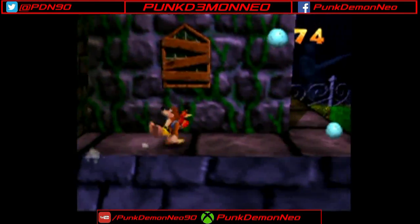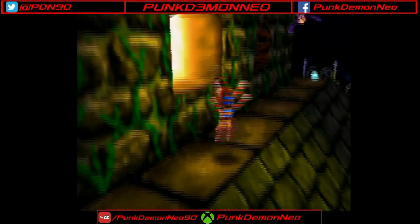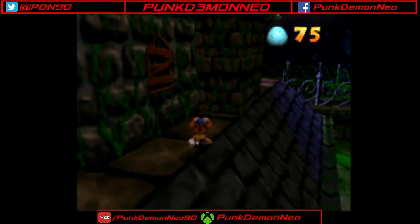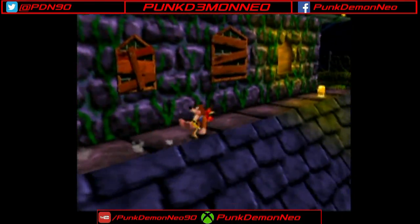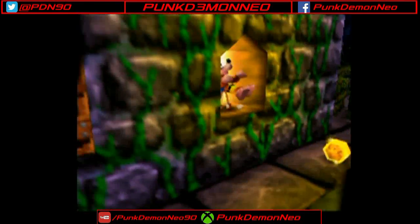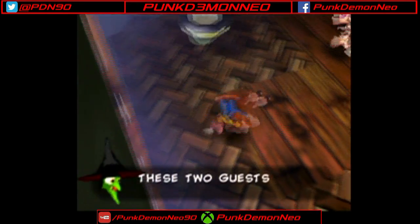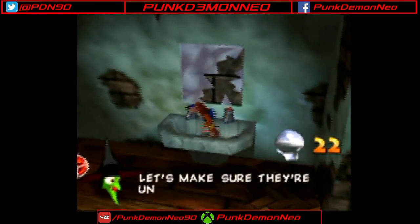I'm going to focus on the exterior of the mansion itself for the most part, at least in this early part of the recording, and I'll see how far I can get before we have to start going to the side areas. The first thing you want to do is break as many windows as you can on the outside of the mansion, because when you break them, you can go inside and explore the various rooms.